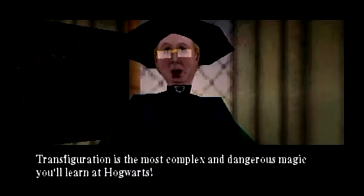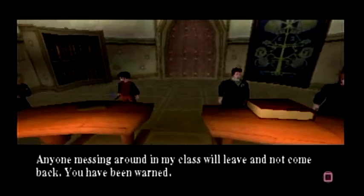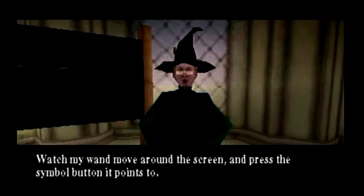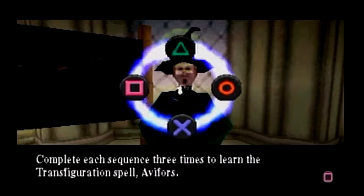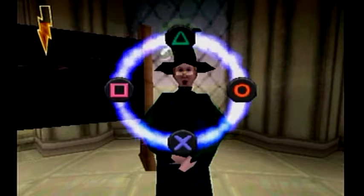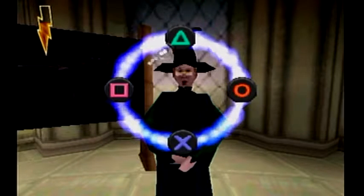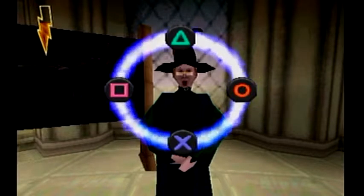...is the most complex and dangerous magic you learn at Hogwarts. Anyone messing around in my class will leave and not come back. You have been warned. I just want Ron to walk out. Please walk out — you've walked out of everything else. To learn the Transfiguration spell, Aviforce. Did she just say 'perfect' like a cat? Like extending her 'r'...